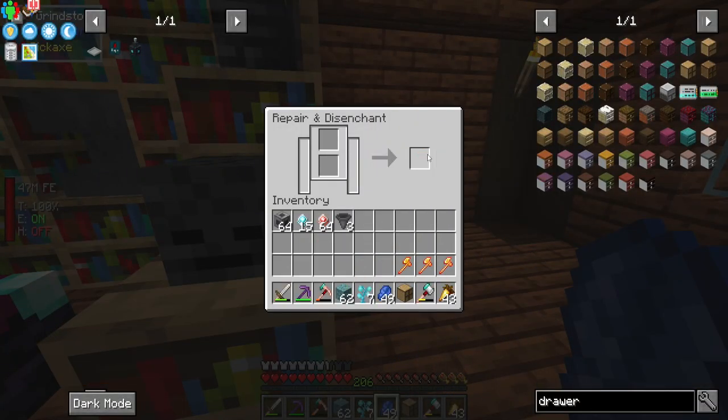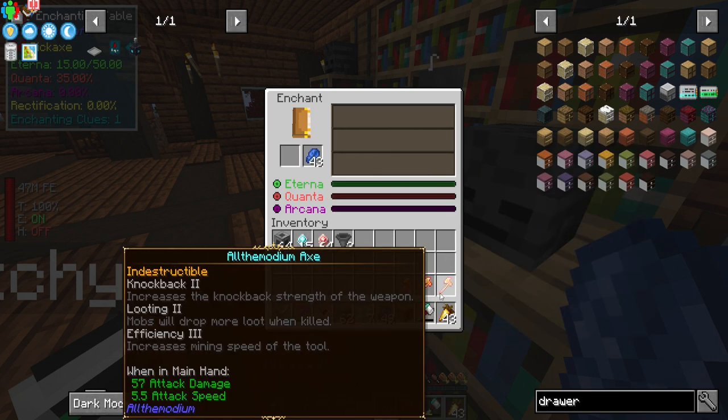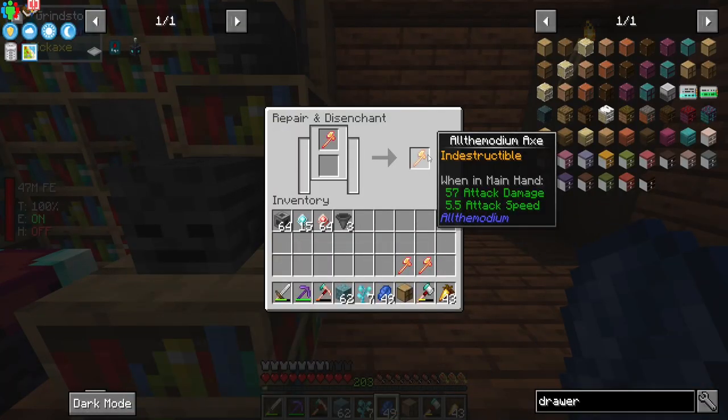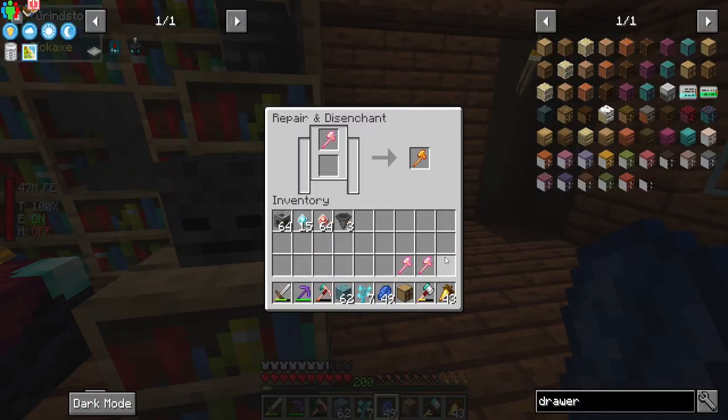We'll leave the efficiency-silk touch one. It's got efficiency three — we'll leave it. Actually no, need to get rid of it. Efficiency four — okay, we're going to try to get efficiency four on this guy too because we don't have to worry about unbreaking. It's pretty cool — we just need to worry about efficiency.